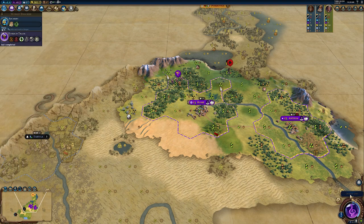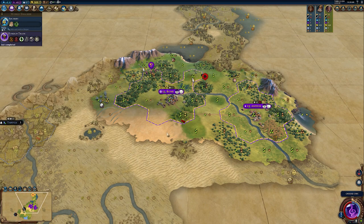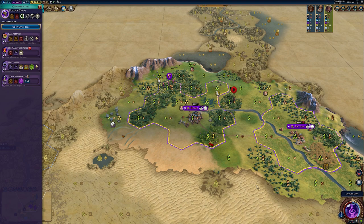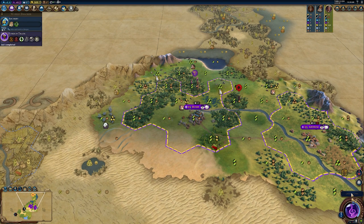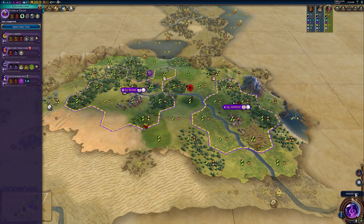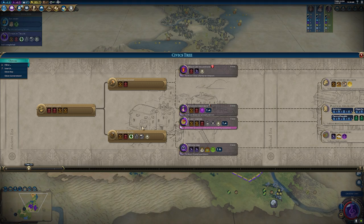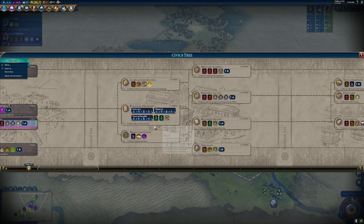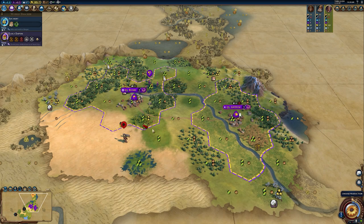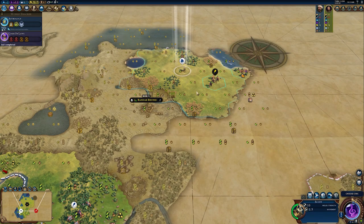The strategy is largely based around the Eurekas. When you get a Eureka, you are significantly reducing the cultural cost for a civic or the scientific cost for a technology. What you can therefore do is stockpile your early culture or science — most notable in the early game. Stockpile it up, shift-enter to move through your turns, and then once you're able to unlock a Eureka — whether it's from meeting civilizations, building districts, clearing a barbarian outpost — the cost has been halved by the Eureka bonus. That means your culture or science is essentially providing twice the value.